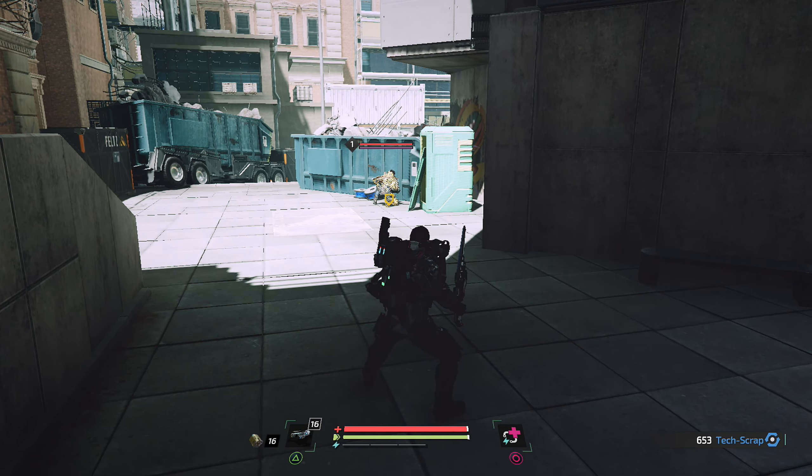Das sind Zweihandwaffen. Du hast eine Waffe vom Typ Double Duty ausgerüstet. Drücke die R1/R2 Angriffstasten einmal für langsame und mächtige Schwungangriffe. Drücke die R1/R2 Angriffstasten schnell erneut nach dem Einleiten eines Angriffs, um die Waffe aufzuspalten und eine Serie von Angriffen zu entfesseln. Oder drücke einfach wie du willst auf die Tasten.